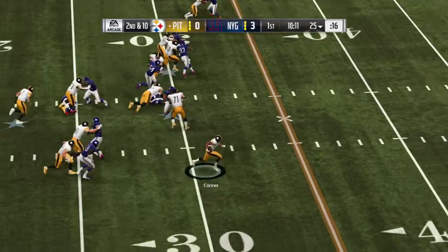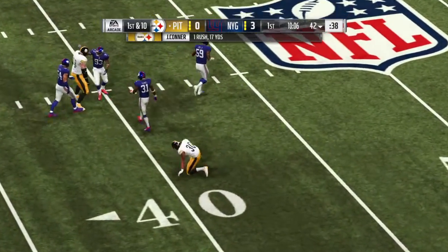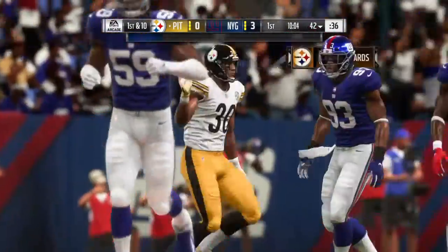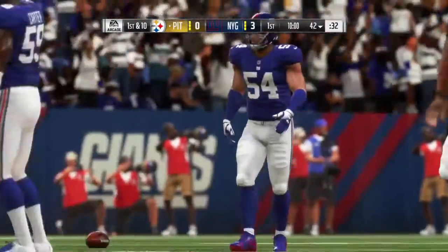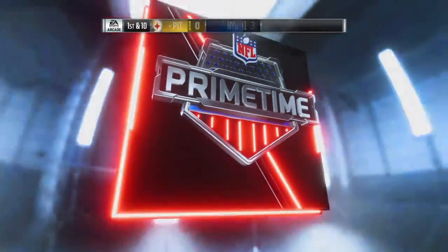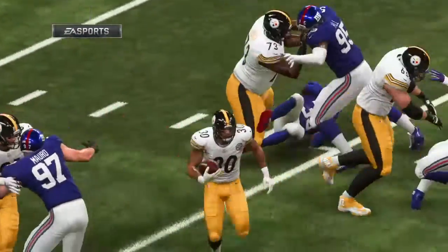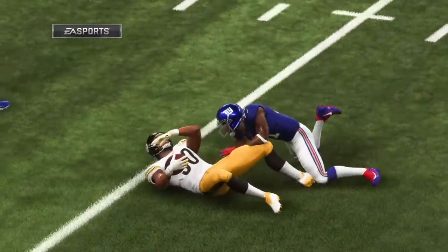They'll run it now out of the gun — he gets him down but not before taking it across the 40 yard line, a gain of 17 and a Pittsburgh first down. Tremendous blocking by the interior of the offensive line — they didn't just gash them, they blasted a gaping hole for him to gallop through. He better come back to the huddle giving those linemen a whole lot of credit.